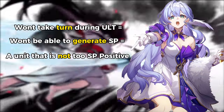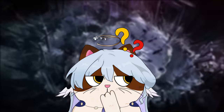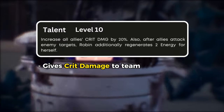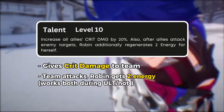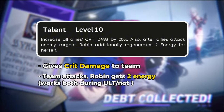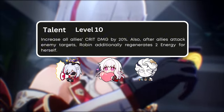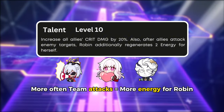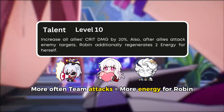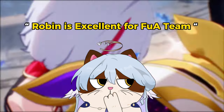This makes her gimmick seem a bit underwhelming. But before making any rushed conclusions, let's look at her other abilities like her talents and traces. Without any conditions, Robin will instantly provide additional crit damage to the entire team. Then for each teammate attacking an enemy, Robin gains an additional 2 energy, which may serve as compensation for her high energy cost ultimate and the fact that she cannot take turns when her ultimate is active. This talent leans more toward a supporting role for follow-up units, because the more often teammates attack, the more energy she gains — and only follow-up attackers attack frequently enough to consistently proc this.